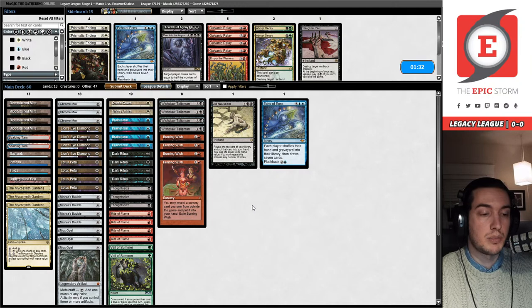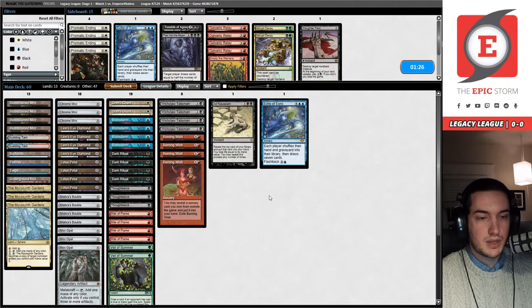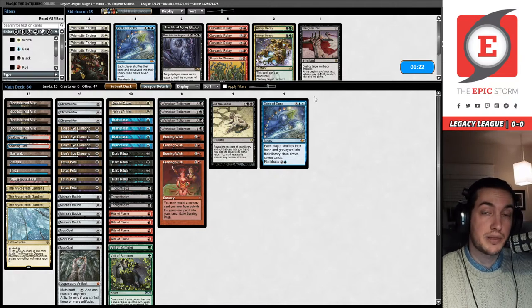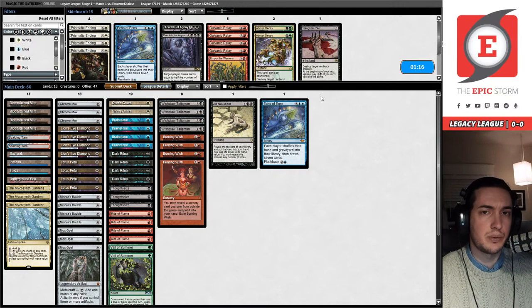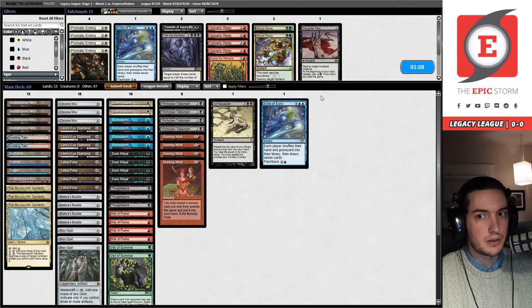Rotpriest and Storm in Modern — that looks really cool. Bryant actually posted a video about that: Modern Gruul Breach Storm with Rotpriest. Insane turn two wins, turn three wins. Really a lot of fun. I don't know about in Legacy, but in Modern it looks very good.